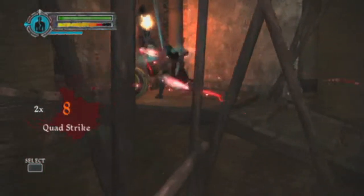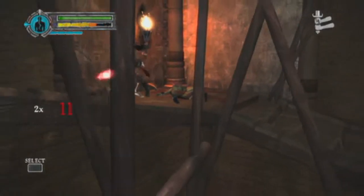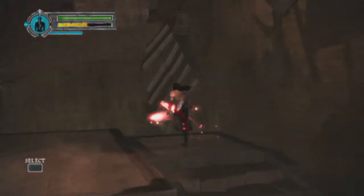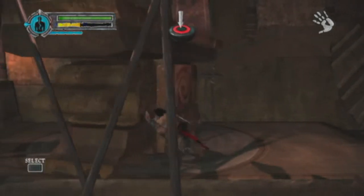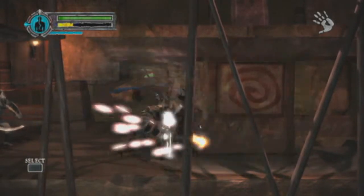You usually only fight like three different types of enemies all at once. Make your way all the way up — don't fall off. You've got a heavy and an annoying shield guy.